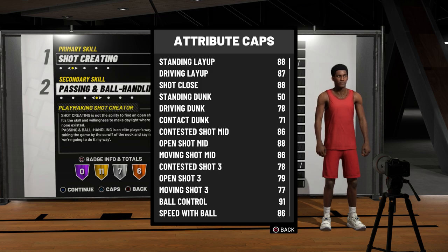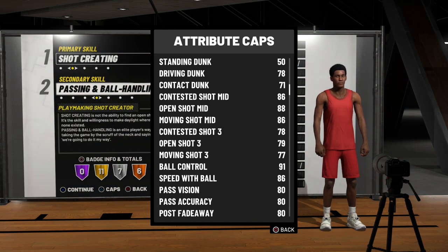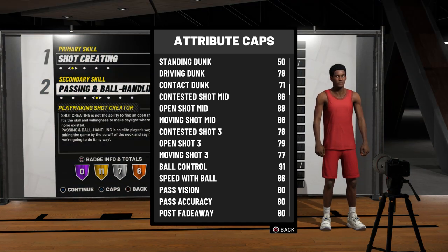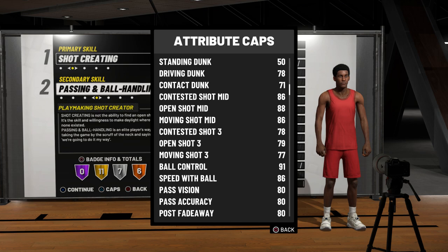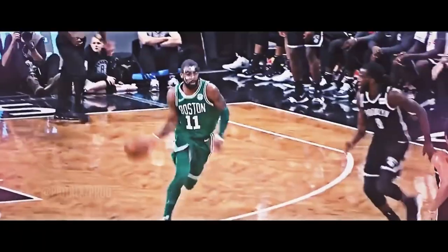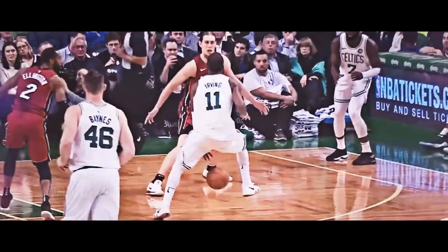Na bandeja ele fica muito bom. Dunk, Drive Dunk — ele tem um pouquinho de dunk, mas não é tão confiável assim pra Posterizer. Contact Dunk, 71. Média de distância, arremessos muito bons, todos acima de 85. Arremessos de 3 vão melhorar quando mexer na envergadura, provavelmente vai subir pra 80. Open está em 79, em movimento 77, contestado 78. Ball Control — o principal — 91 de controle de bola. 86 de velocidade com a bola. De passe, 80. É muito boa essa build pra armador e se aproxima muito do que é o Kyrie Irving.